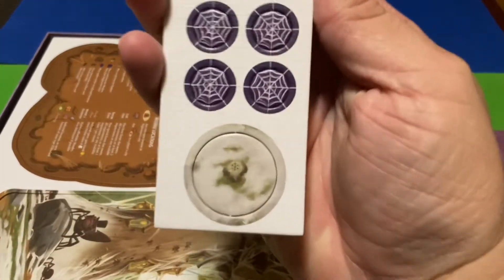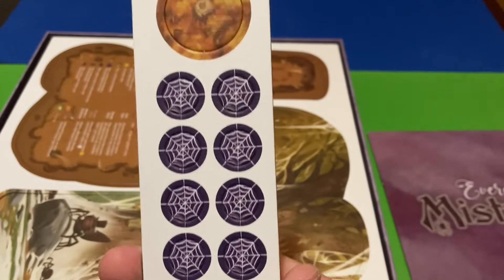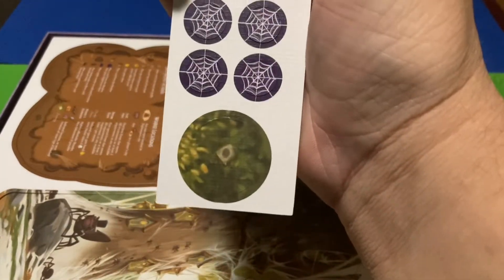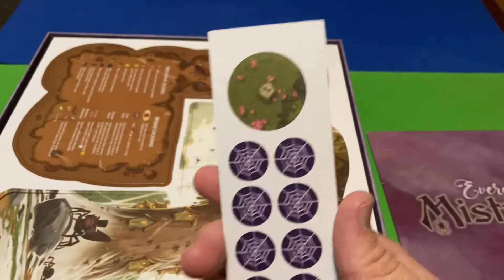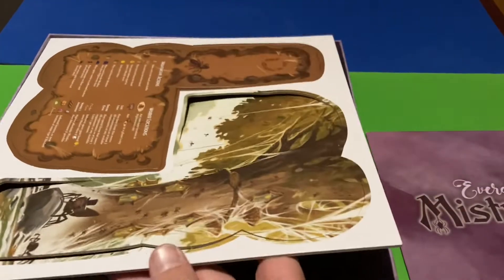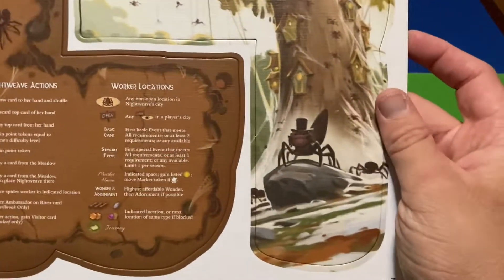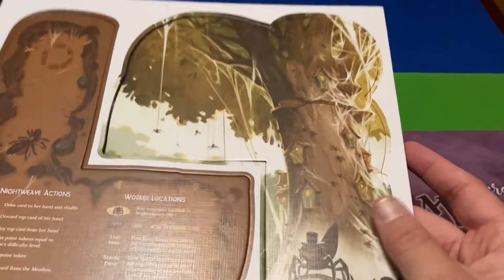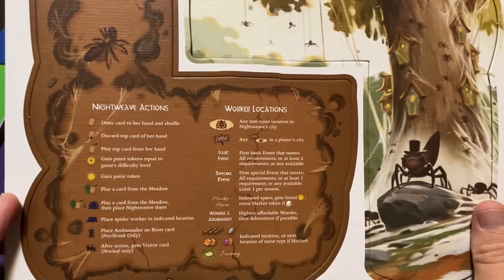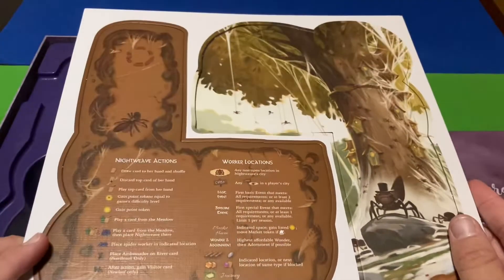We've got some punch-outs here. I'm not sure what that is, but those are all webbing. That one is also webbing — interesting, lots of webs. It is going to have spiders involved — spider lanes, I should say. We've got these two giant boards here that are technically punch-outs as well, although one has artwork and the other looks almost like a player aid.